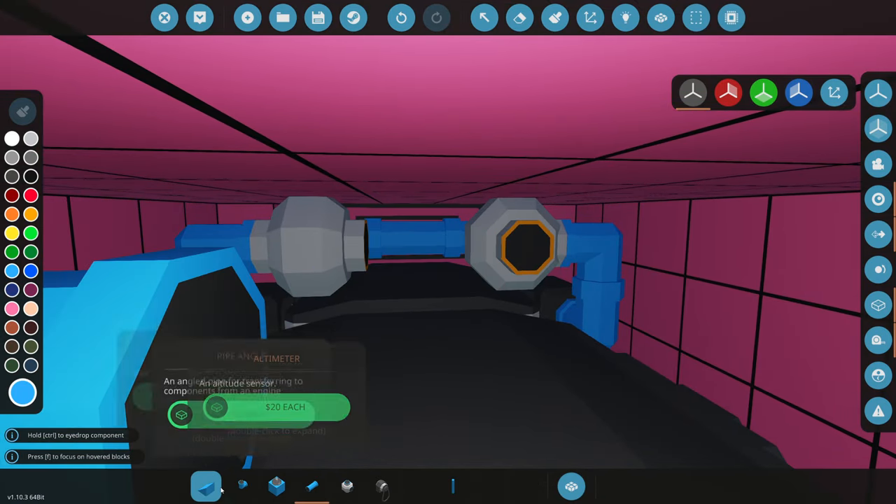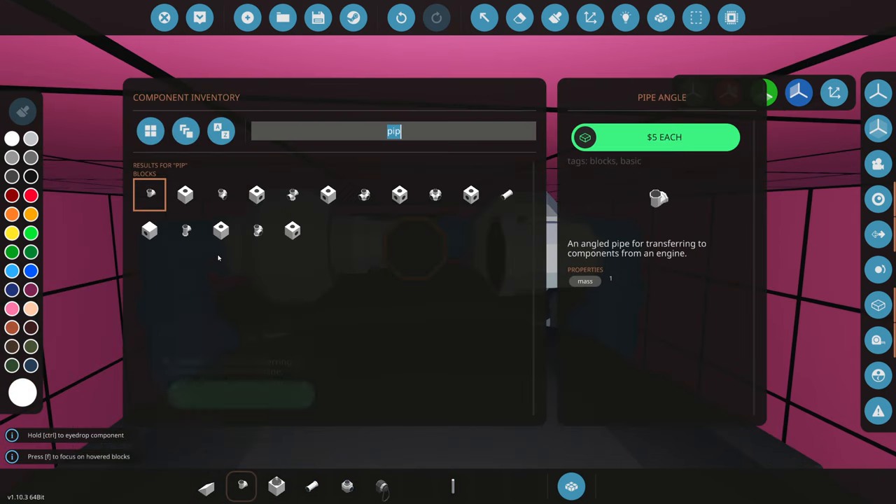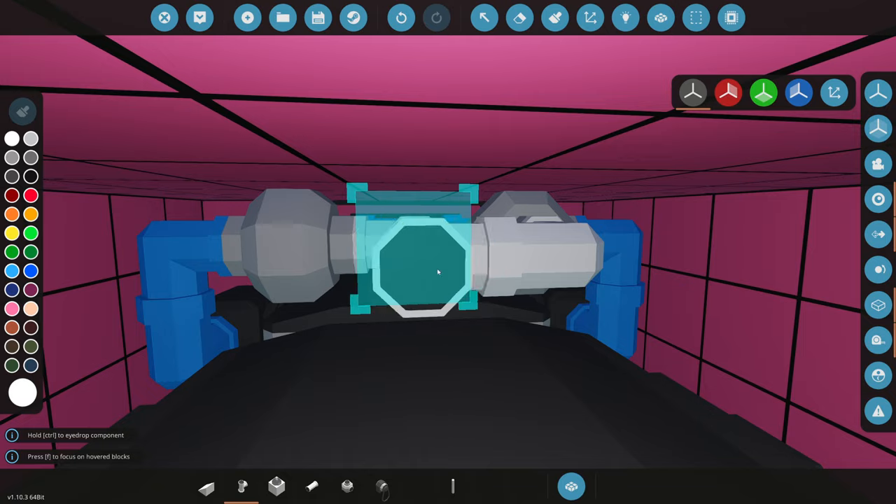We have some RPS things back here — we're going to make the RPS lines completely white and connect them directly up to the engine.